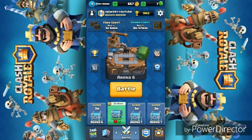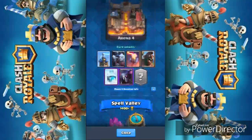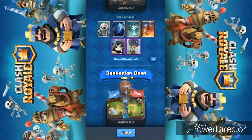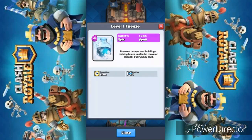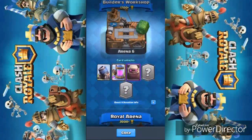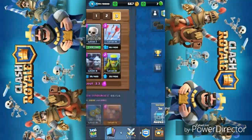Hey, what's up YouTubers, this is SPJacky back again with a Clash Royale video. Today I'm going to show you an awesome deck that works from arena 2 to arena 6. If you are stuck in arena 6, you can use this deck to push to arena 7. The deck works pretty well and contains the main unit hog rider with a freeze combo, one of the greatest combos in Clash Royale.